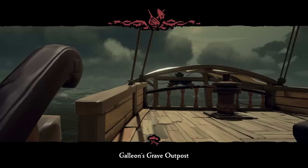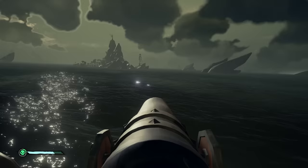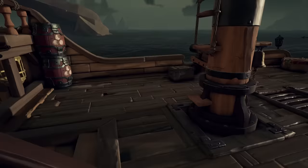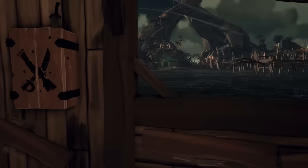We arrive near Galleon's Grave outpost, and this is where I'd like to ask you all to pay very close attention. We head back down to the captain's quarters to start retrieving the loot, harpoon it and the merchant manifest onboard, and then go to take a look at the map table to determine our next destination. Did you catch it? Don't worry — I'll get there in just a minute.